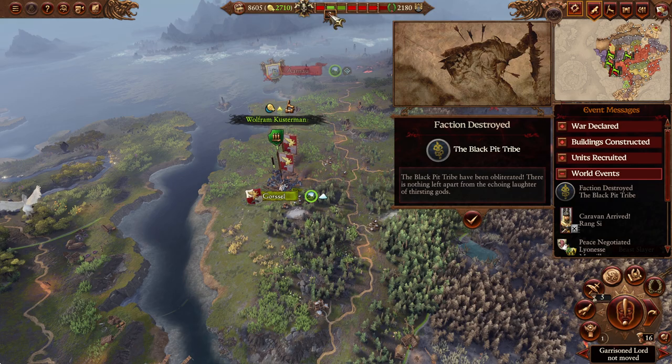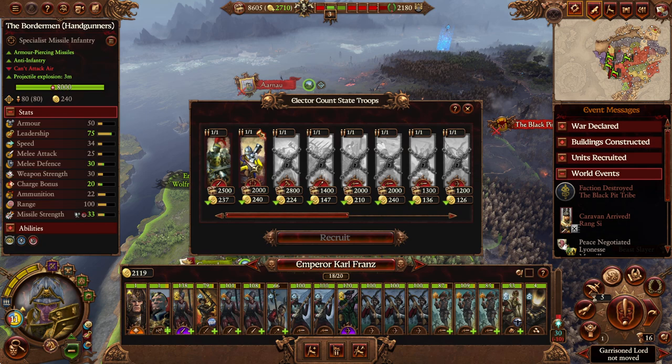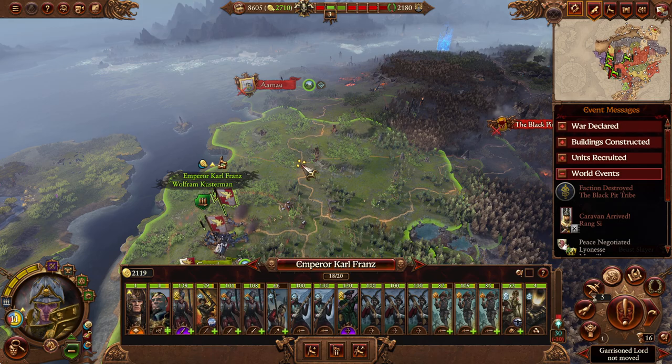Caravan - free money! We just needed that money too. Now Carl, you can in fact summon your Borderman and Imperial Foot, but it'll cost most of our cash. Actually, let's leave this territory and head out to Arnau. There's a decent likelihood that Kazrak comes here - we'll keep Wolfram at Gorcelle. Gorcelle has a rally field, so he could recruit there if he wanted to - he's going to be a lord in his own right eventually.